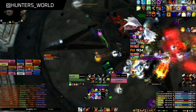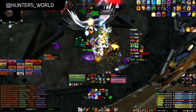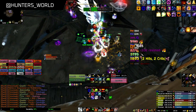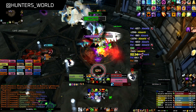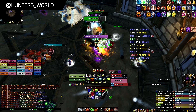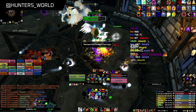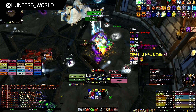We use Bloodlust at the beginning on pull, and depending on the ability, both Valkyrs are pulled to the opposite portal. If we don't have enough damage, we use Bloodlust on the shield instead. The damage really depends on what abilities the Valkyrs use, in what order, and it is RNG.